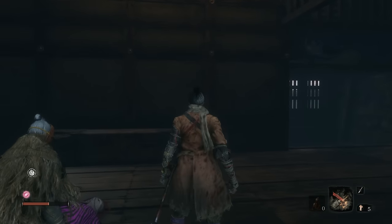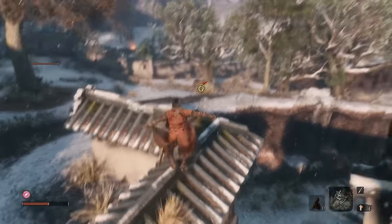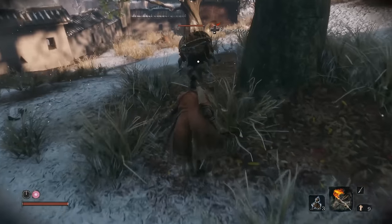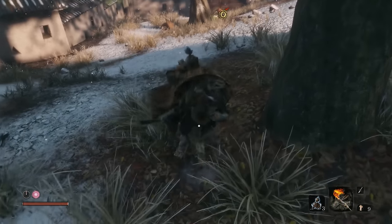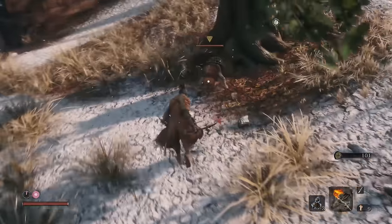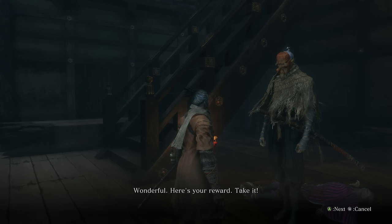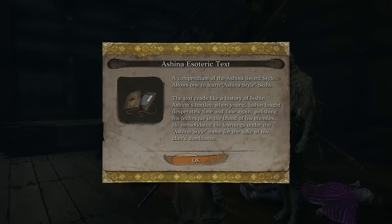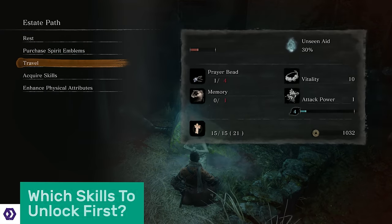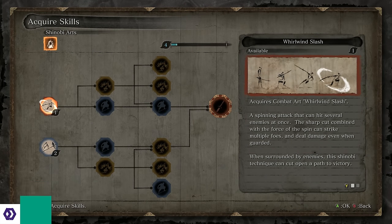Tengu will ask you to assassinate some rats — he's actually talking about midget swordsmen who are gathered above the Ashina Castle Gate. These guys are surprisingly nasty, so I recommend sneaking up behind them for death blows. If you do get in a fight, you can chop through their defensive hats with the loaded axe. Return to Tengu when they're dead and you'll earn the Ashina Esoteric Text. The skill trees aren't massive, but they're broad enough to give you stress about what to unlock first, so here are the skills I'd focus on in the early game.